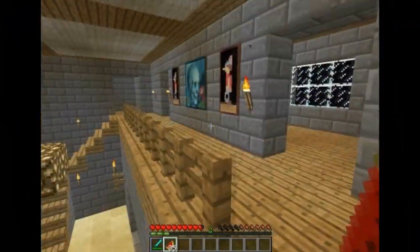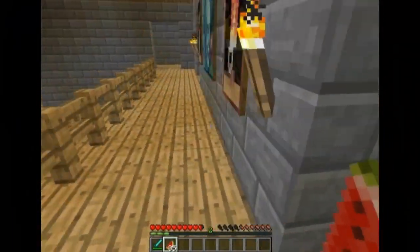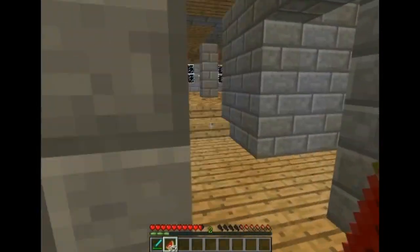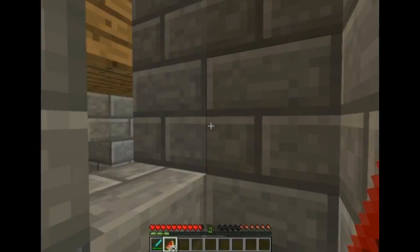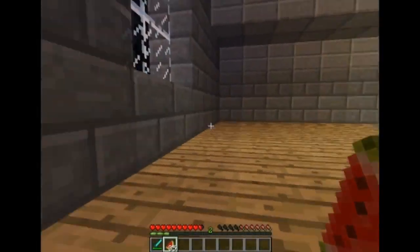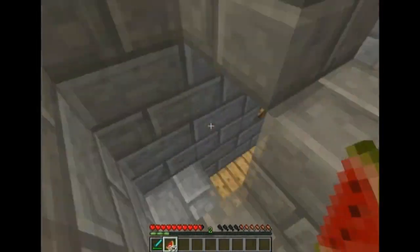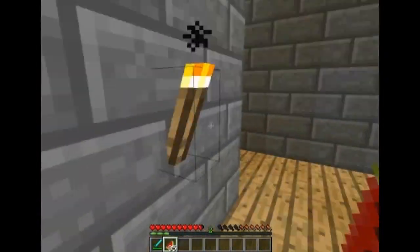We'll check upstairs. There's not much going on up here yet either. Got plenty of rooms here, so if anyone wants to stay, I might consider letting you move in. More rooms. We've got an attic up here — jump, jump. There we go. I can't think of anything to put up there, but I'll think of something eventually.